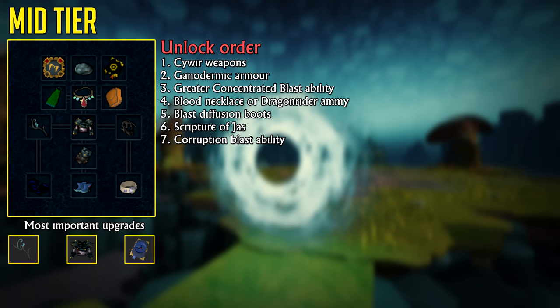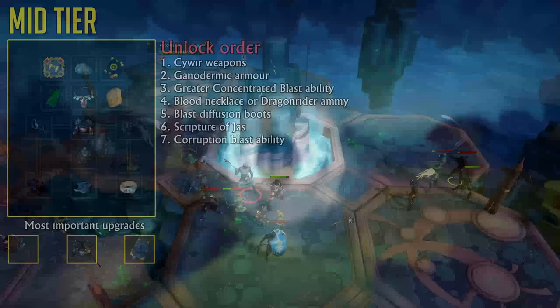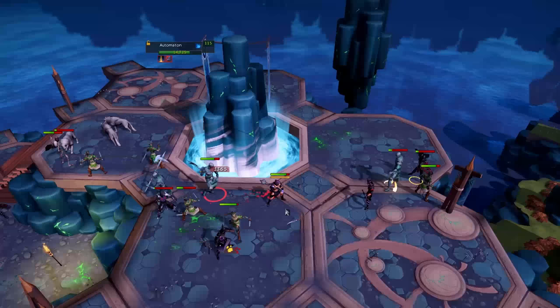The next upgrade will be the Corruption Blast ability, which is unlocked from a Mazcab Ability Codex and nowadays will set you back around 50 million GP. This ability is a 223% average ability damage bleed which spreads to other targets, making it a very effective AoE bleed. It is by far one of the most important abilities to unlock after Greater Concentrated Blast, for both Slayer and PVM.